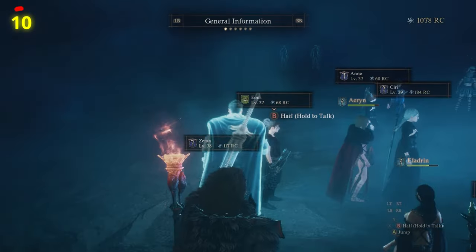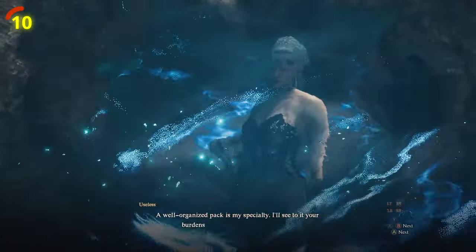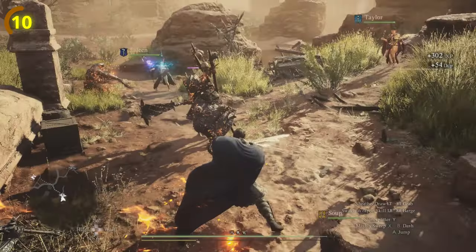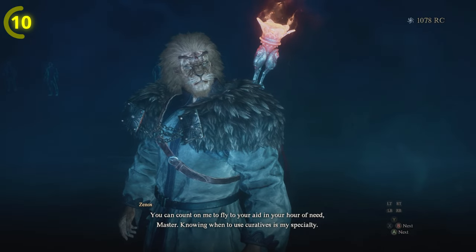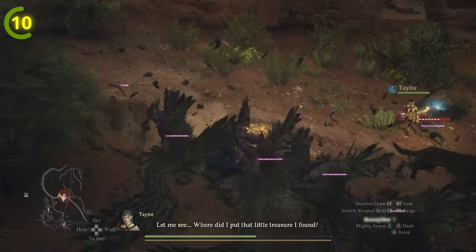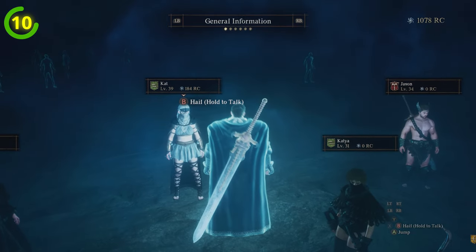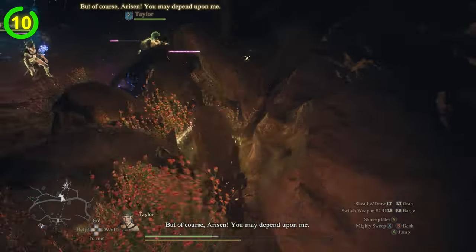Going back to pawns, make sure you remember to switch them out often. When you enter a rift, you're offered a wide selection of pawns to choose from, all varying in different skill sets and builds. Their levels will ultimately determine how powerful they are — keeping in mind equipment and gear — and it's important to replace your pawns every time you gain a few levels yourself. You can get a pawn that's up to 10 levels higher than you are, so switching out a level 15 pawn for one at level 20 makes a huge difference.